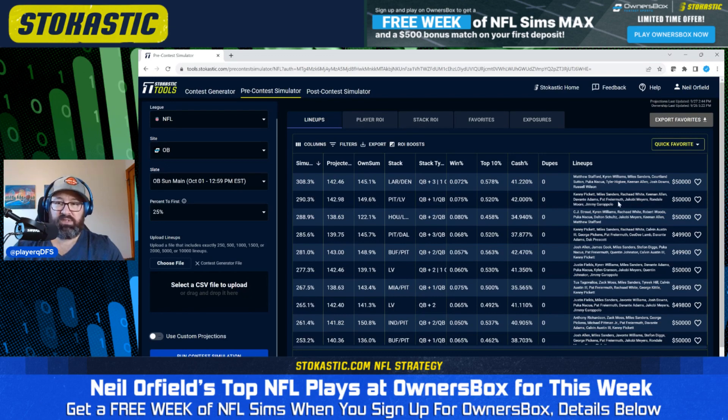The second lineup is completely different — interesting to see Kenny Pickett and Jimmy Garoppolo in there. We've got Kenny Pickett paired with Pat Friermuth, and Jimmy G paired with Devante Adams and Jacoby Myers. We also have Keenan Allen as a bringback for the Jimmy Garoppolo stack. I can't think off the top of my head who the Steelers are playing, so I'm not sure we have a runback for them in this one.